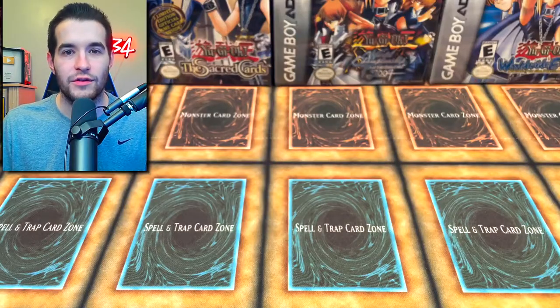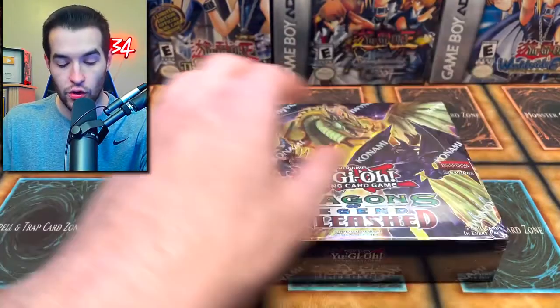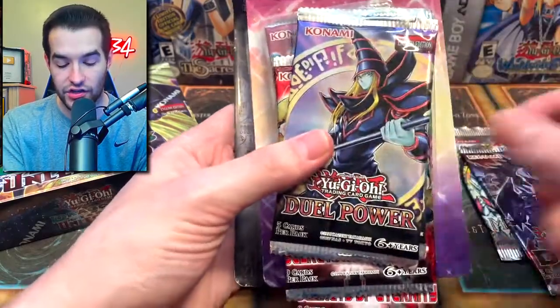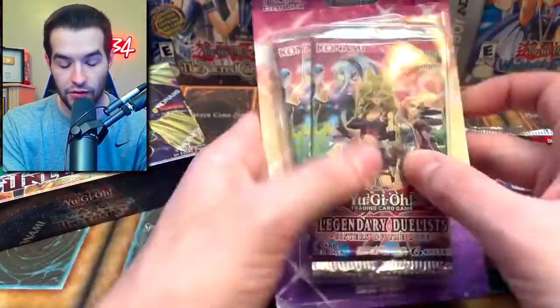Today we're opening Dragons of Legend Unleashed and some other epic packs. We're back with another epic video. Today we're going to be opening a ton of epic stuff including the booster box mentioned earlier. We also have a Metal Raiders European pack, Dragons of Legend 2, Dual Power, Toon Chaos First Edition, Secrets of Eternity, and a couple of blisters.